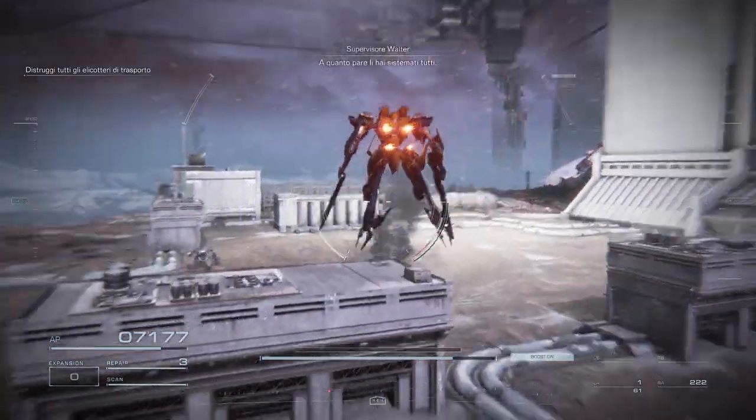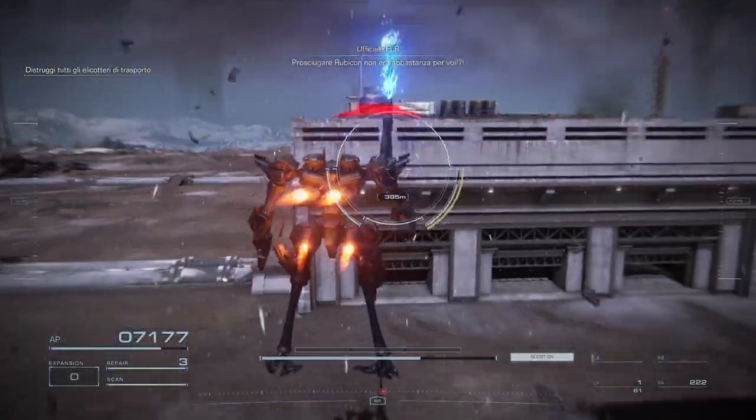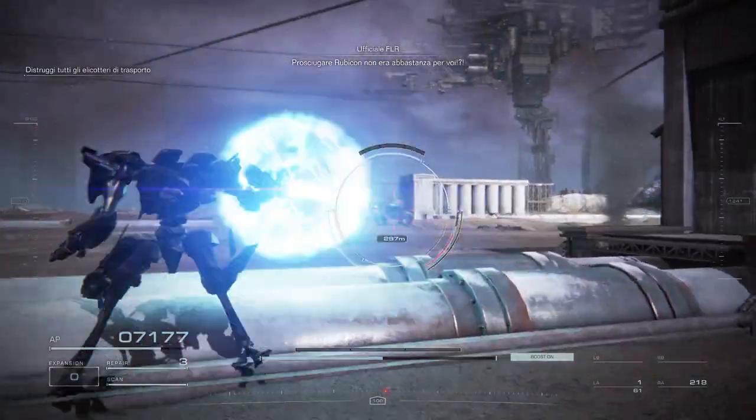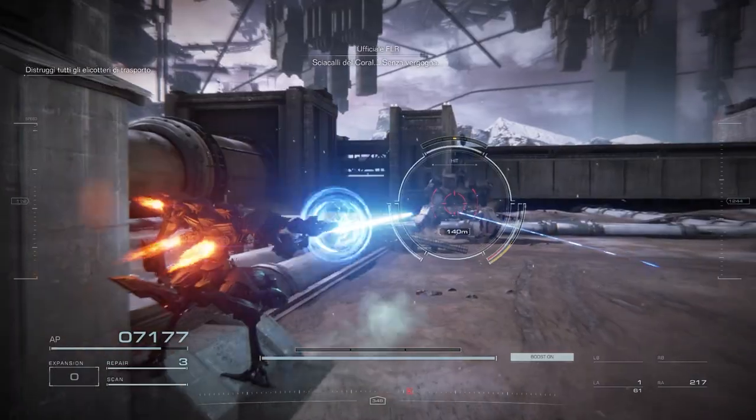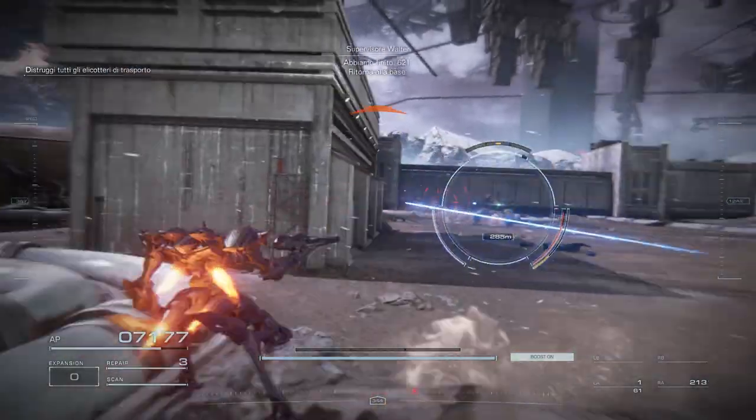Ignore it — focus on the mission. Looks like you got them all. Picking Rubicon clean wasn't enough for you. Shapeless. Coral. Scavenger. That's it for this job, 621. Return to base.